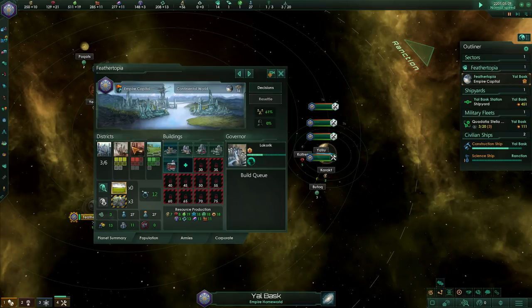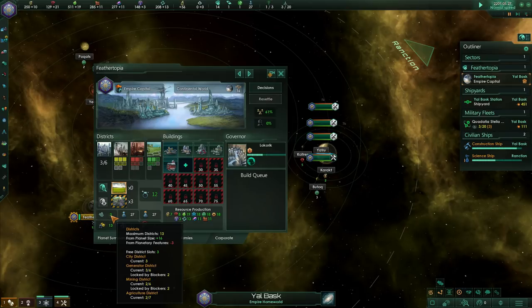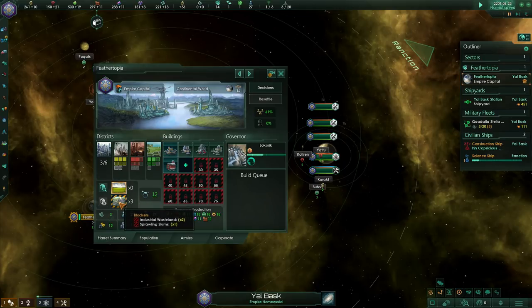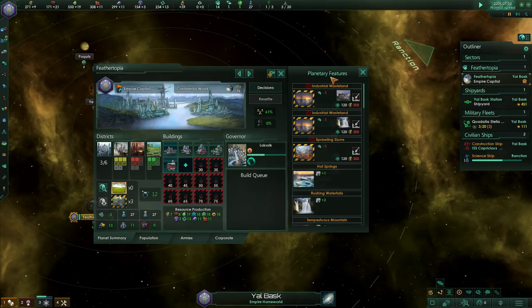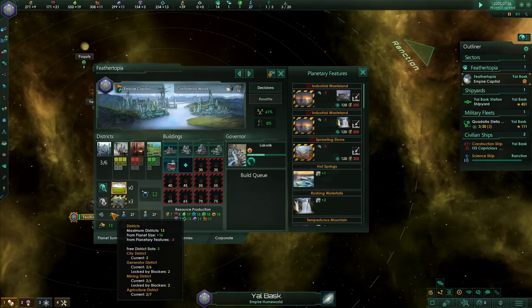When you build new stuff, you basically choose how to use the land on your planet. Down here it tells you exactly how many districts you have and how many are remaining. There's another concept known as tile blockers — unfavorable features of the planet that can eventually, with enough money and technology, be cleared away. In our case, we've got some leftovers from earlier ages: some slums, industrial wastelands. With enough money we can clear those away — it costs 300 energy credits, but clearing them frees up a district we could then build something proper on.